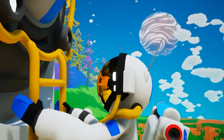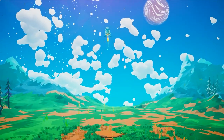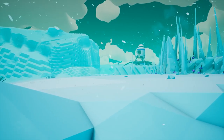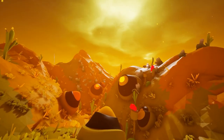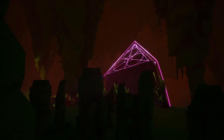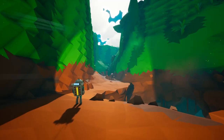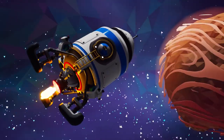The planets are procedurally generated and created upon the start of a new save. Each planet has different unique characteristics, with different types of flora, biomes, and some special resources restricted only to specific planets. The planets do share universal resources, but each has a unique size, gravity, and length of day-night cycles, which will cause you to devise different strategies for power generation on each planet.